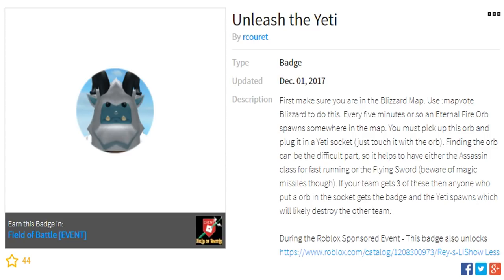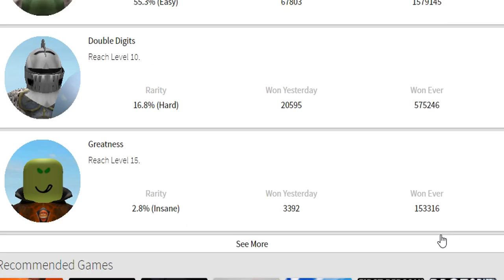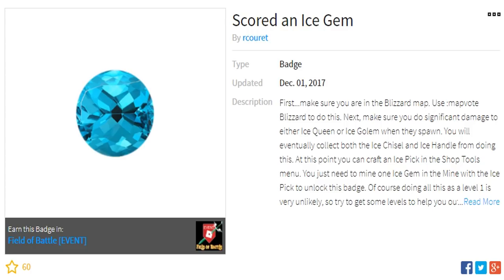So essentially your team has to get three orbs into the sockets to win. These orbs take five minutes or so to spawn, so it takes a minimum of at least 50 minutes apparently. Finding them is hard and you need the assassin or flying sword class. For the second mission - score an ice gem - you need to do significant damage to either the ice queen or ice golem when they spawn, collect both the ice chisel and ice handle, then craft an ice pick in the shop tools menu to mine one ice gem.